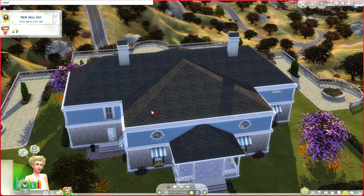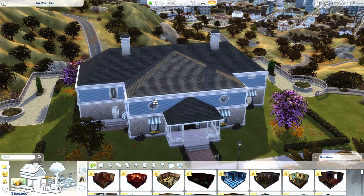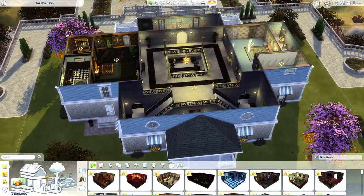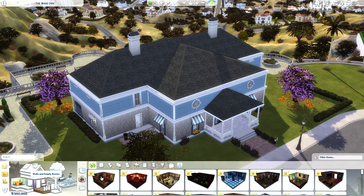First, we're gonna need some money. We might need a lot, because Judith doesn't have a lot, so we're gonna give her a lot. The first thing I really wanted to change about this house is the exterior, because the exterior is the most horrifying part of this house.